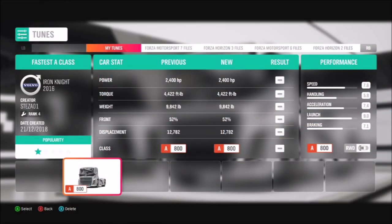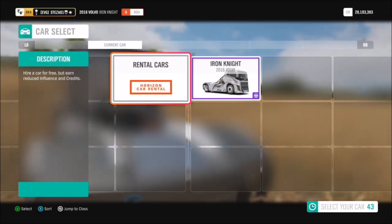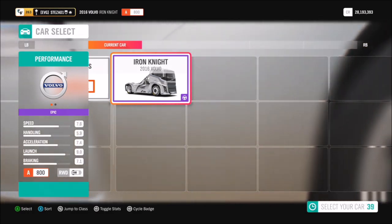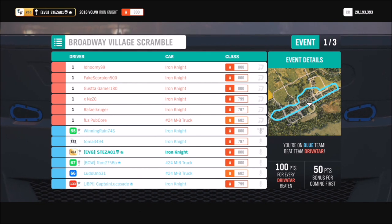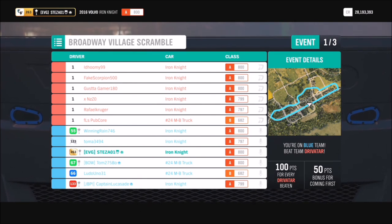If you do need a tune, I made one — I somehow came first in all the races on unbeatable difficulty. The tune is called 'Fastest A Class,' so if you want to look it up, it's on my storefront: stesat 01. I would recommend a tune for your truck, otherwise you'll be fairly slow at B class.